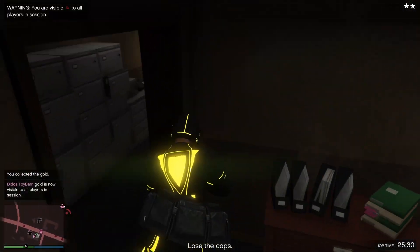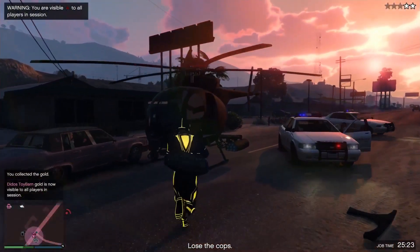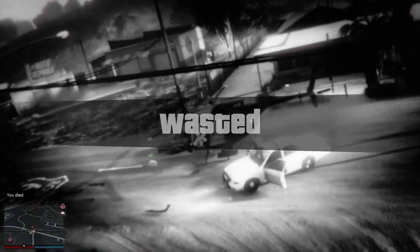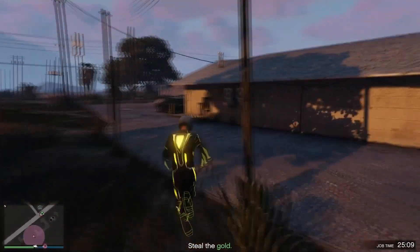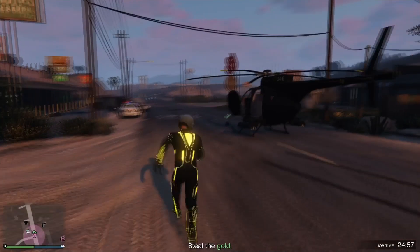It's self-explanatory, but on this part go ahead and just kill the guy and pick up the duffel bag. Once you pick up the duffel bag, go ahead and lose the cops and make your way to the drop-off zone. Now if you do die, it doesn't really matter because you can just spawn back. Once you respawn, make your way back to the duffel bag, pick it up, and take it to the drop-off zone.